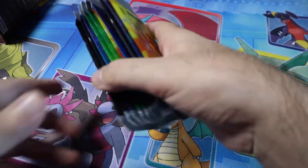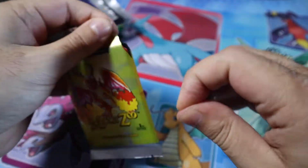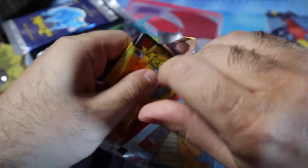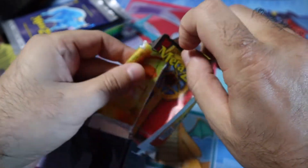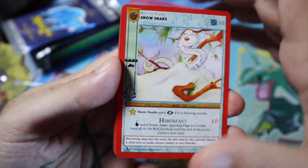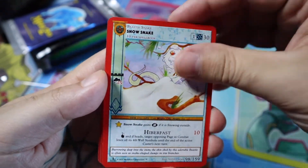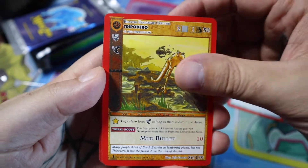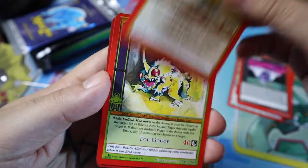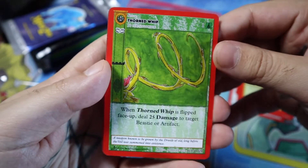Let's get these 10 packs opened up — I'm definitely looking forward to chasing some of these cards. Let's open them carefully. All right — snow snake for the first card, Trepidero, antidote, necromancy, earthquake, in-field monster. I think this is uncommon.